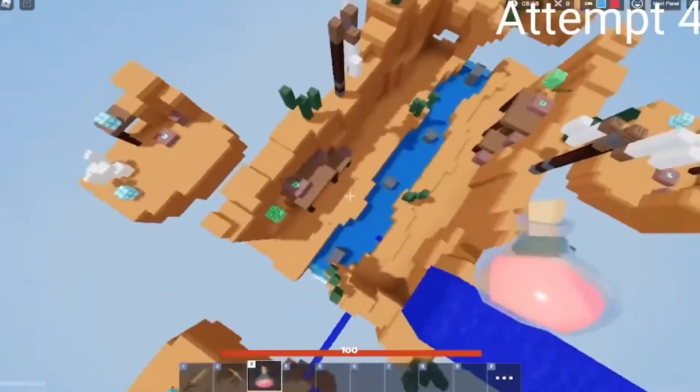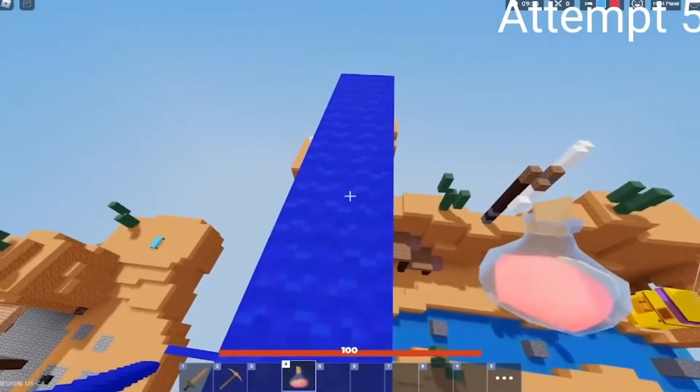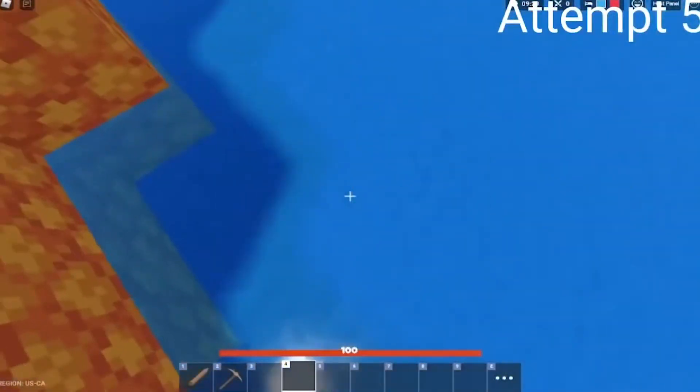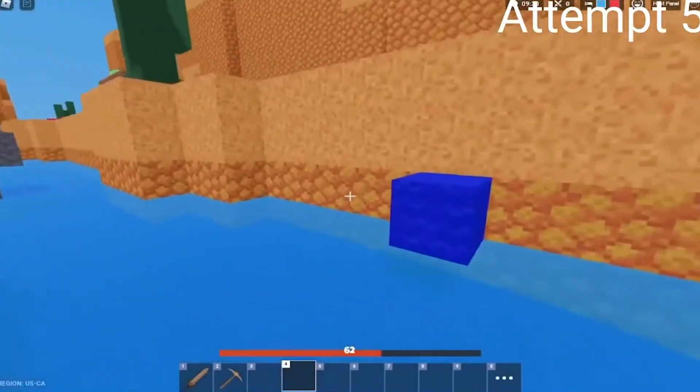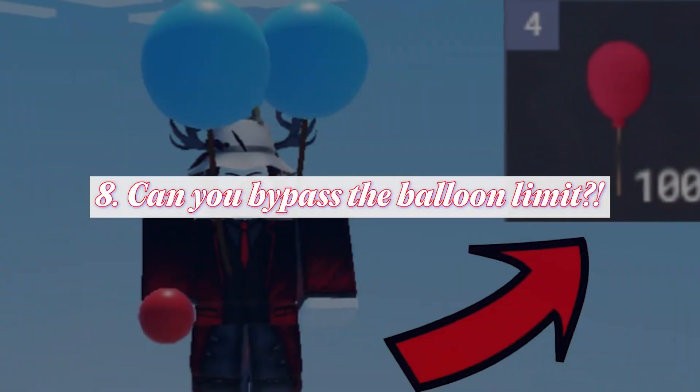Once you're at the top, jump off and use the Heal Splash Potion just before you hit the ground. The trick works for some players as it requires precise timing. Even if you're a microsecond late in activating the Heal Potion, you will hit the ground and die. So make sure your timing is precise. Try this hack out yourself and see if it works for you or not.